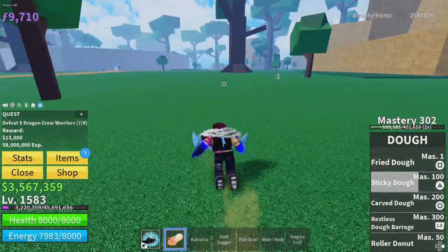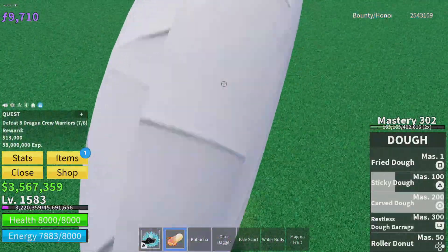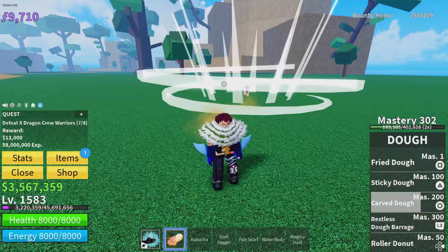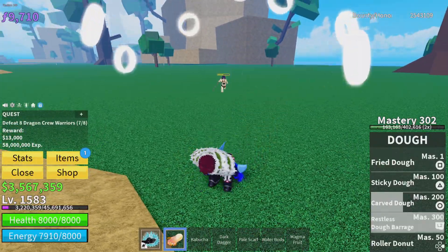Next you have Collider — pretty much you turn into the donut and land on them, you just kind of jump on them. Finally, at Mastery 300, you get Restless Dough Barrage.